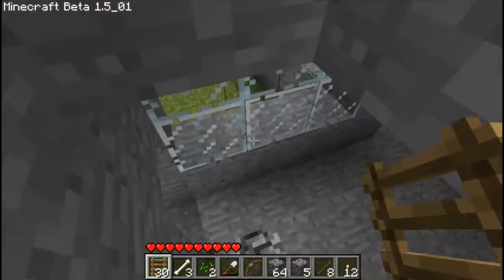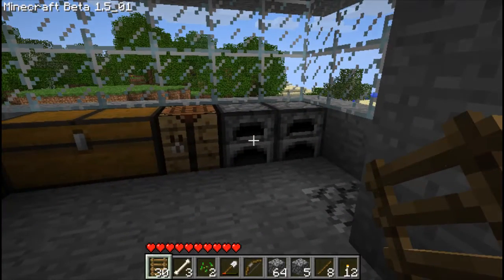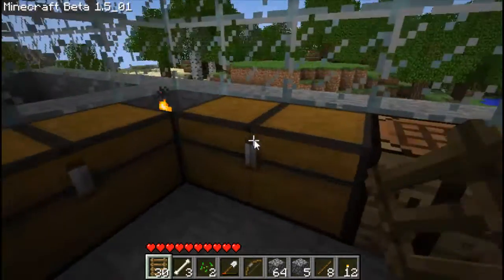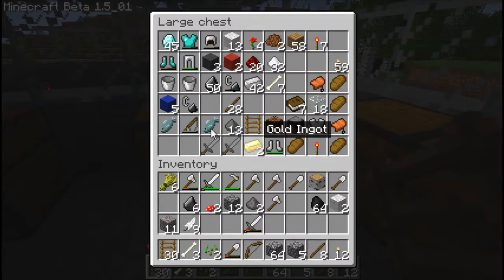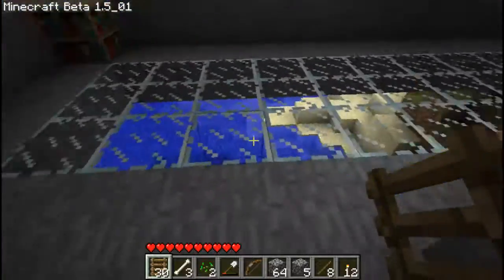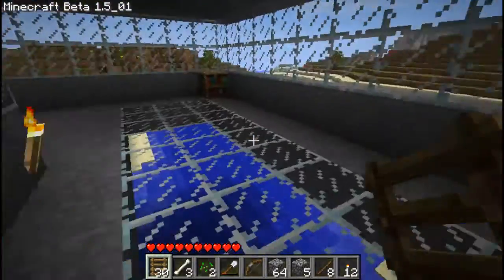I'll take you down into my main room. We've got two furnaces for productivity. We've got three cases and these two are almost full. I've got a see-through floor and a bed and a bookcase in the corner.